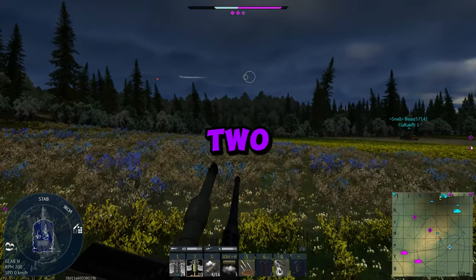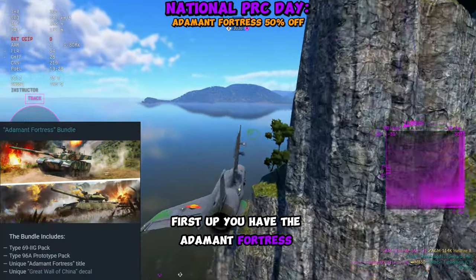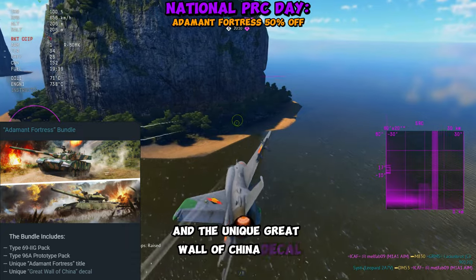Today, Gaijin announced that there's a discount, two rare tanks, and a decal available for the National Day of the People's Republic of China. First up, you have the Adamant Fortress bundle, which includes the Type 69 and Type 96A prototype pack, along with the Adamant Fortress title and the unique Great Wall of China decal.